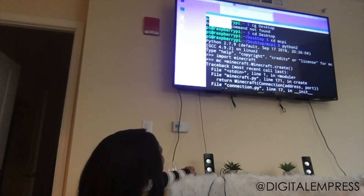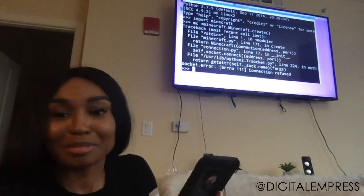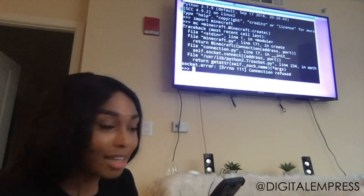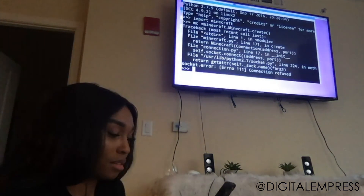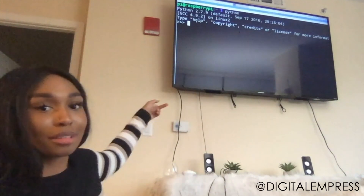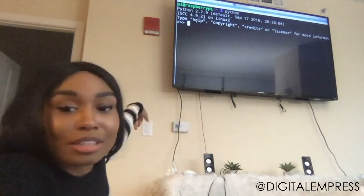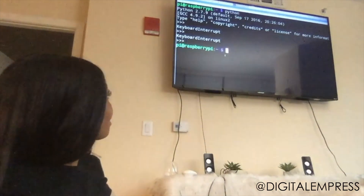I don't know what this means, we're just about to Google the socket error. I'm just gonna try and run Python 2.7 — I have 2.7. Do y'all know how to get out of the Python interpreter? Control-C? That's not working. Benjamin says Control-D — okay, yay! It works!